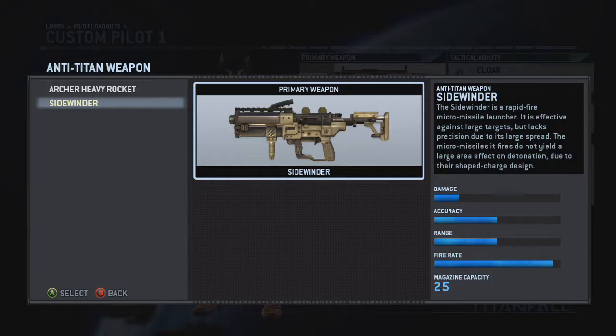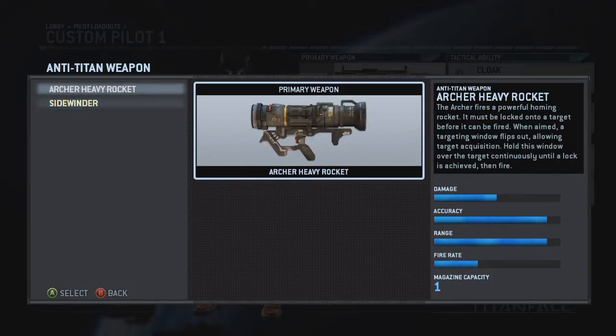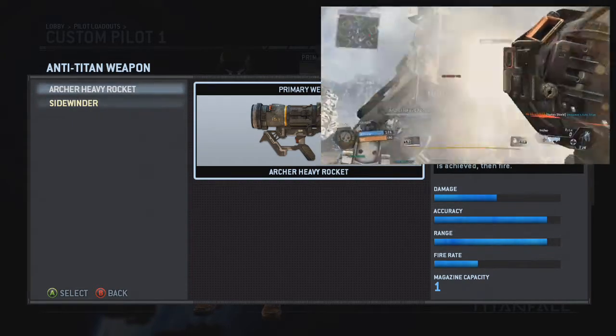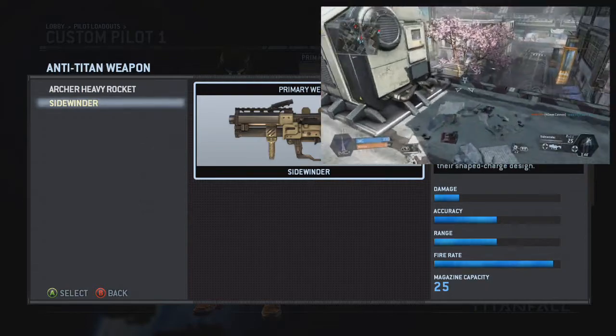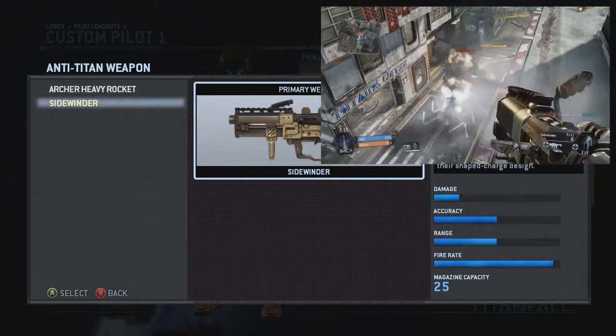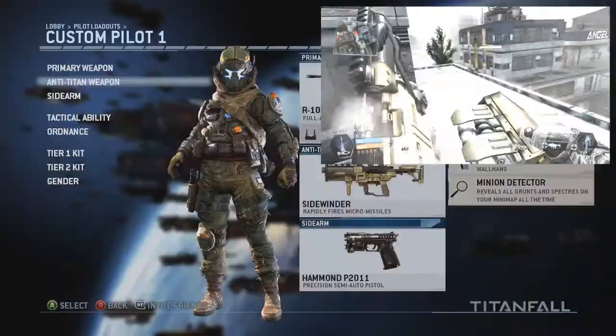As the anti-titan weapon, I love the Sidewinder. The ultra heavy rocket is cool but you shoot one huge rocket, reload takes about two seconds, then shoot another one. I prefer the Sidewinder because it's non-stop spitfire action — just like an assault rifle but with missiles.